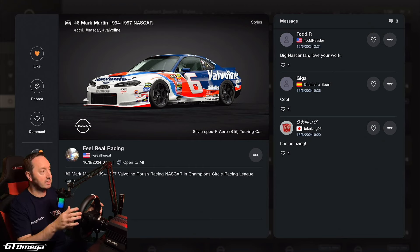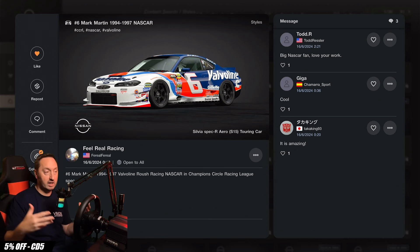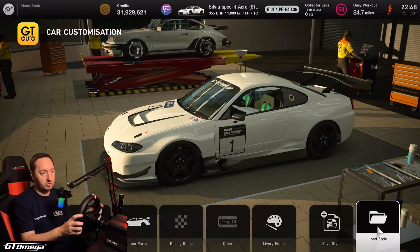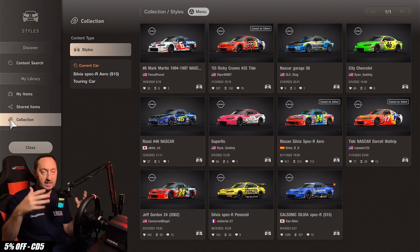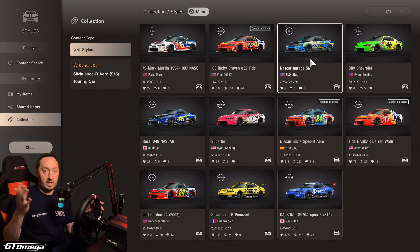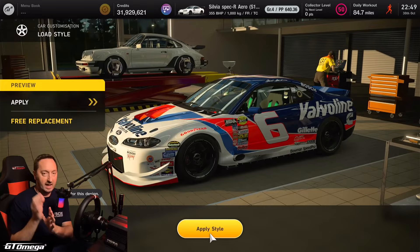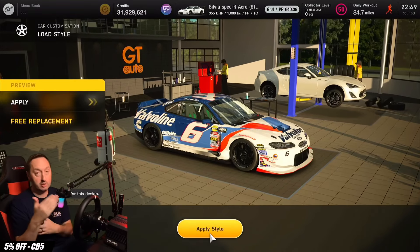Head down to where it says collection and tick that — it will appear in your collection. Then to put that livery on your car, head over to GT Auto, go to car customisation, load style, and move down to where it says collection. These will be all the cars you've added from the livery list. Select the one you want and it will apply the livery, including cosmetic parts like wheels and the wicker bill spoiler, which completes the NASCAR look.